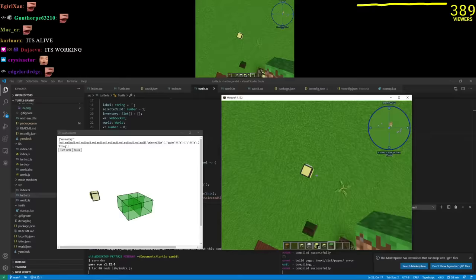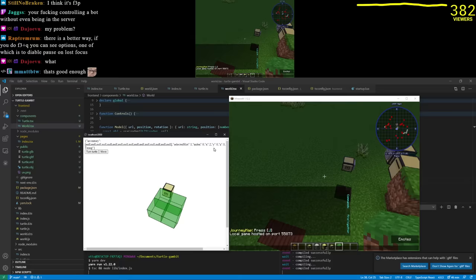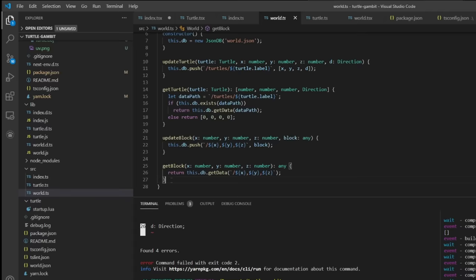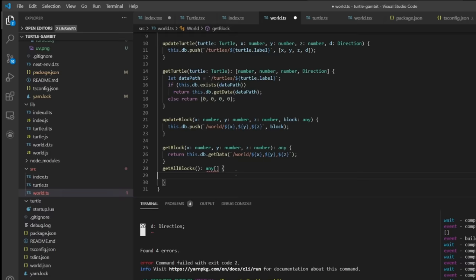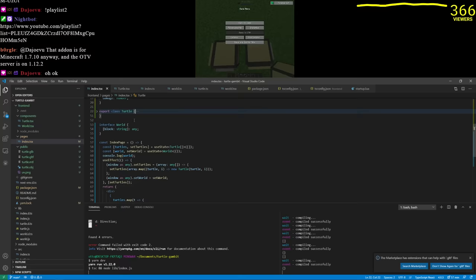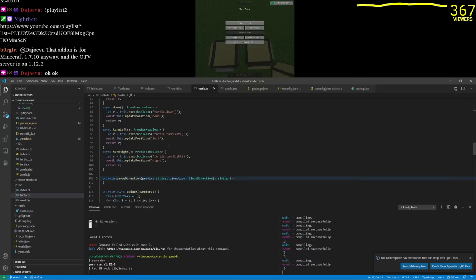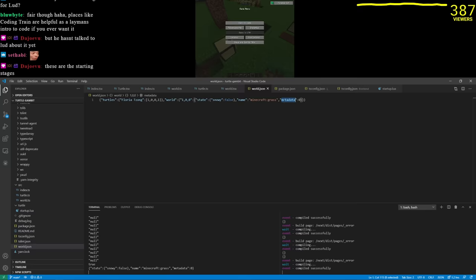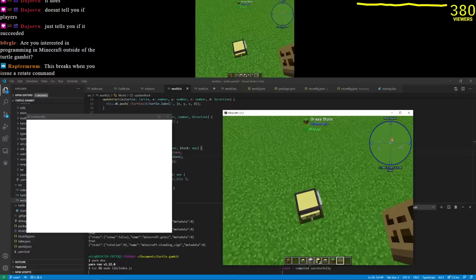The next step is rendering the world around the turtle. Whenever the world changes we send it to the front end. Instead of `getBlocks` we use `getAllBlocks` — `this.db.getData('/world')` — getting the entire world. Make it green for known blocks, yellow for unknown. Every time the turtle moves it updates the world. We inspect the block: `state: {snowy: false}, name: minecraft.grass, metadata: 0`. Grass at this position! Let's make Floria navigate a little maze.